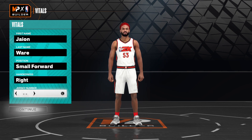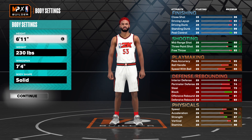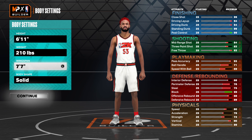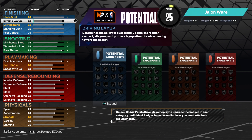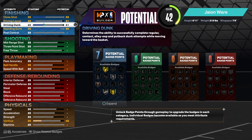Position, handiness, and jersey number are personal preference. You want to make him 6'11", 210 pounds, with a 7'8" wingspan. Body shape — you want to bring him to a 90 standing dunk.